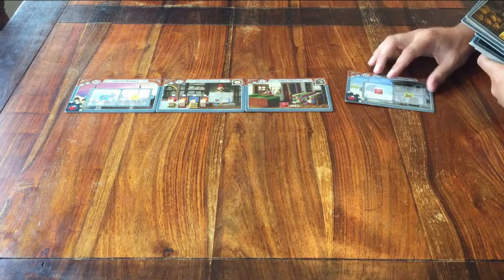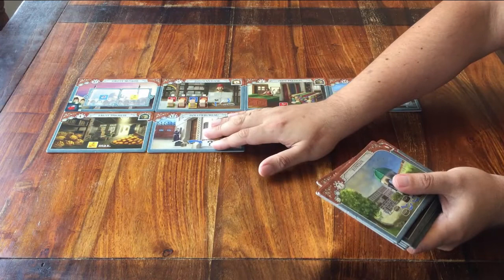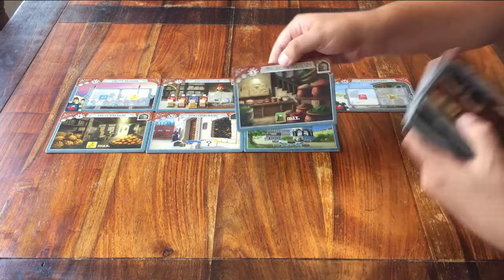Next row. On the left comes the Fruit Warehouse for the yellow resources. Then the Police Station. Then the Fountain. And at the end, the Spice Warehouse for the green resources.